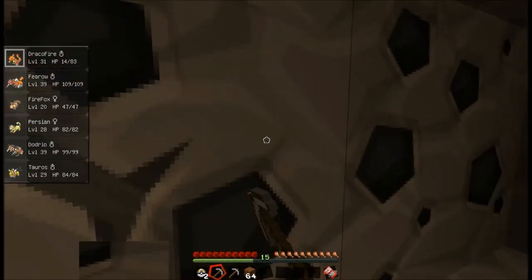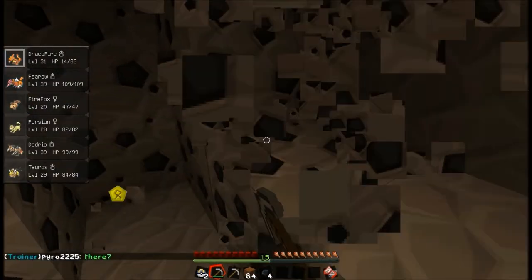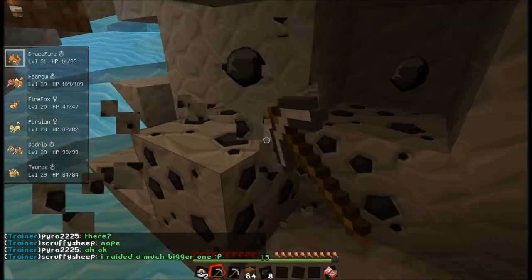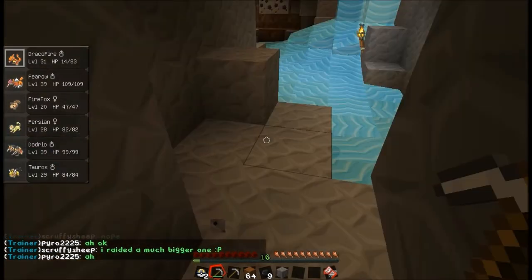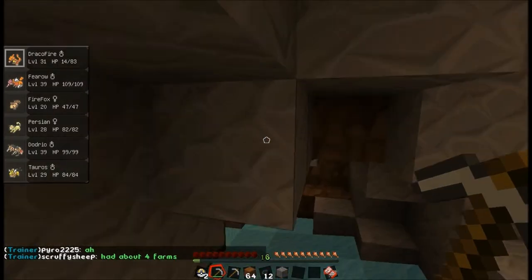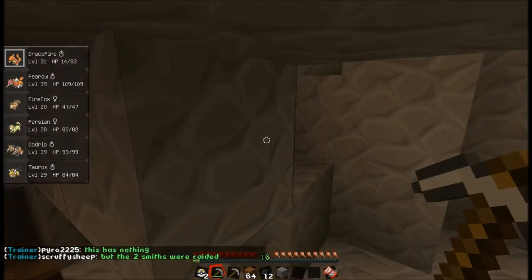I'm gonna get this coal. I'm not really in big use of coal right now — I'm just looking for iron. Yeah, but you can never have too much coal. Speaking of lava, we're at lava depth. Just to let you know, there's a lava pool near you where I found diamond.